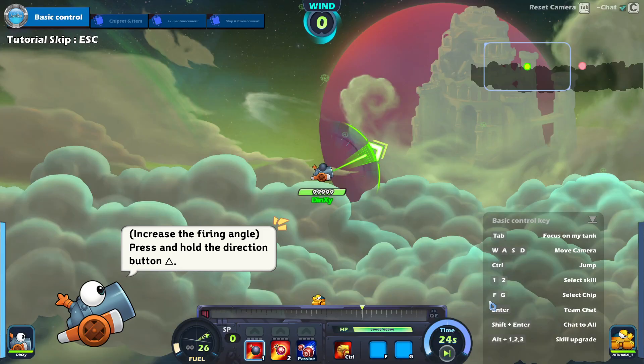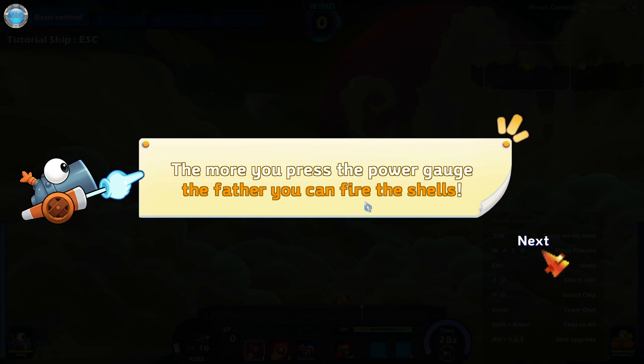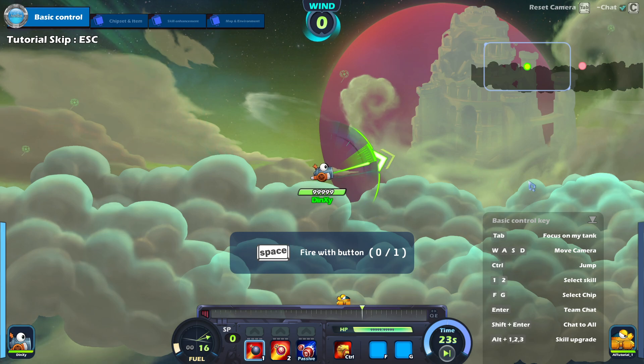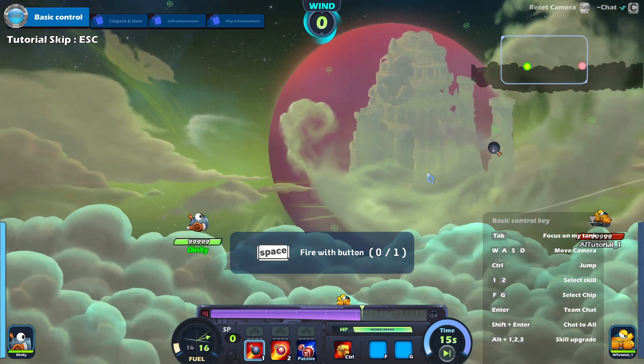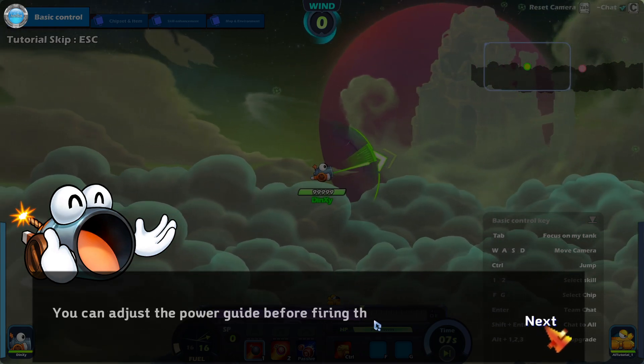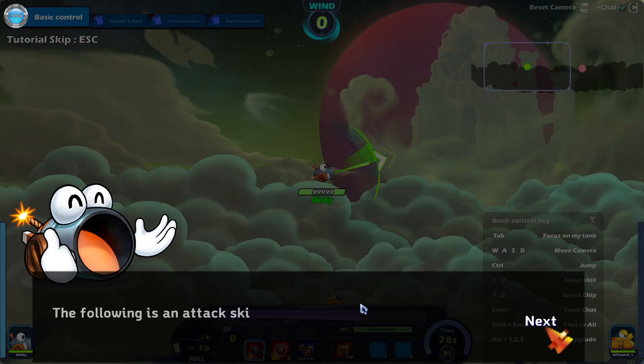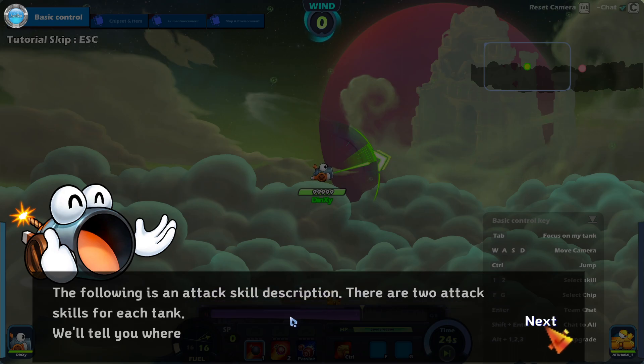Let's adjust the firing angle. The direction button — what? It's the arrows, guys. Now that you have set the angle of attack, press and hold the fire button. The more you press the power gauge, the further you can fire the shells. Space is the fire button — yeah, that's bad. Fire! Well done. You have now learned the basic controls. You can adjust the power gauge before firing the shell. Well, this is not a good tutorial — you just click and it goes away.